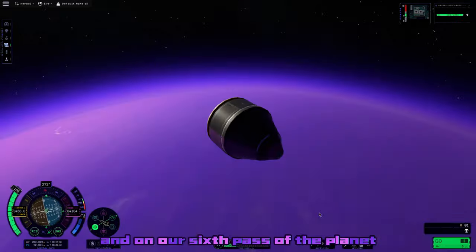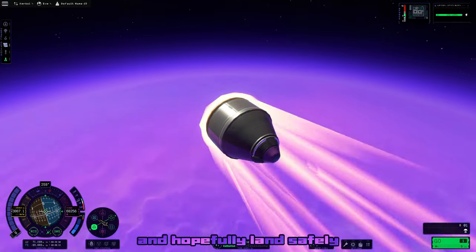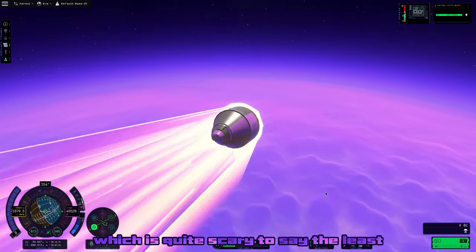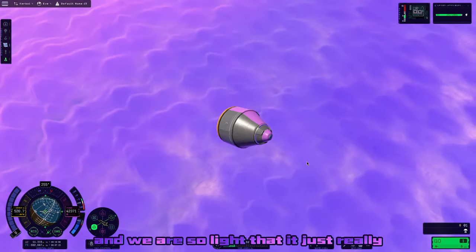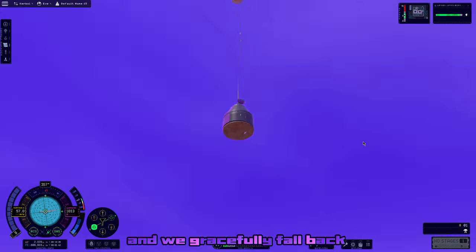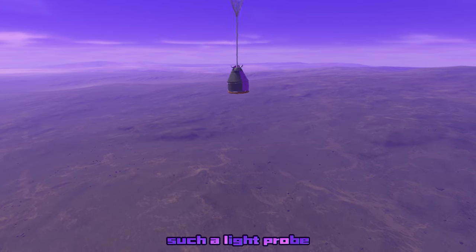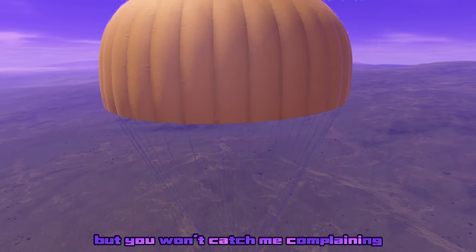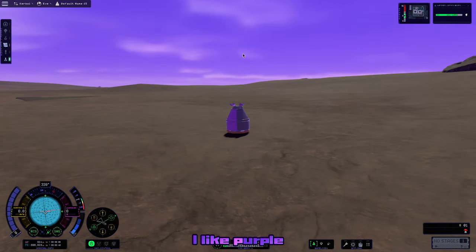On our sixth pass of the planet, we're finally ready to dip down into EVE's atmosphere and hopefully land safely. We're going down at over 3,000 meters per second, which is quite scary, but luckily the atmosphere is thick enough and we are so light that it really slows us down in the upper atmosphere — like really high up, around 44,000 meters — and we gracefully fall back down to the surface and deploy our parachute. Such a light probe with such a big parachute on a planet with very thick atmosphere took quite a while to get down to the surface, but I absolutely love EVE — it's purple, and I like purple.